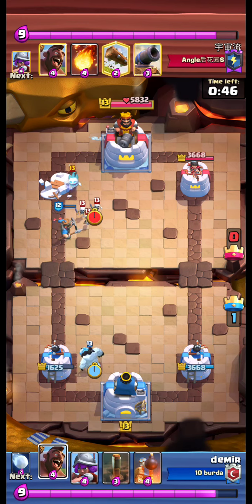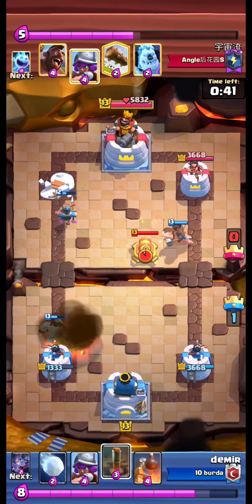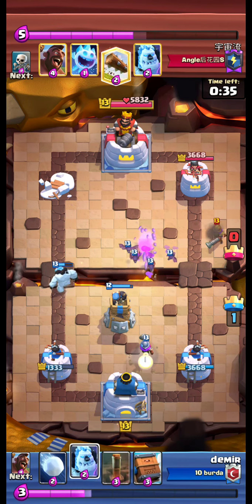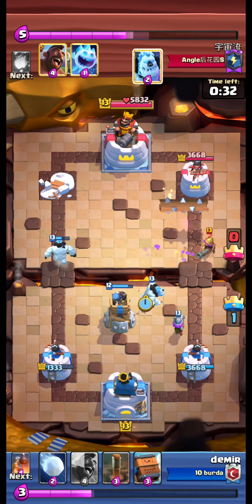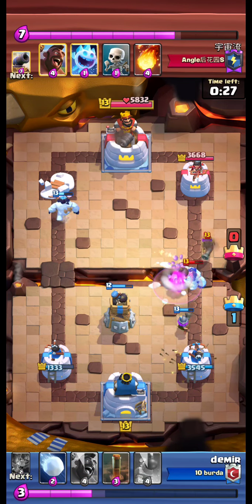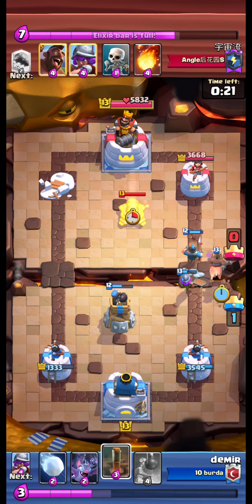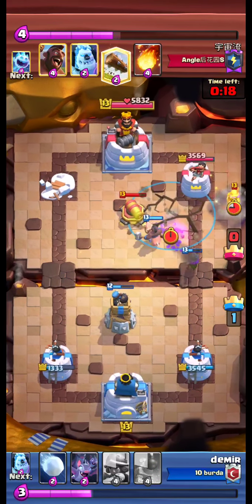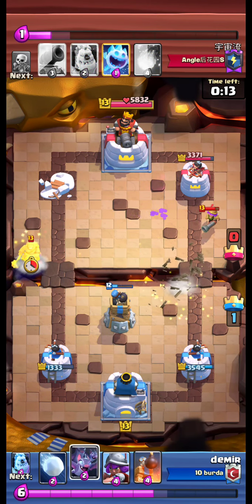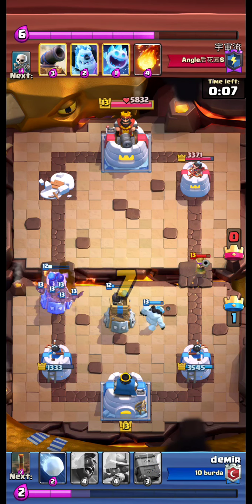We are leaking elixir. We send our hawk — opponent fireballs our left tower. We are leaking elixir. We send our hunters, collecting against a wall and the target from the tower. We are leaking elixir.